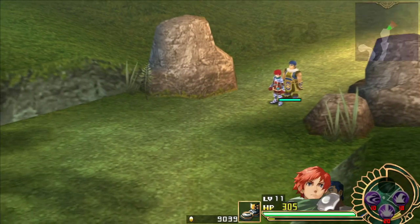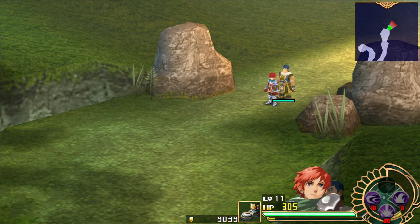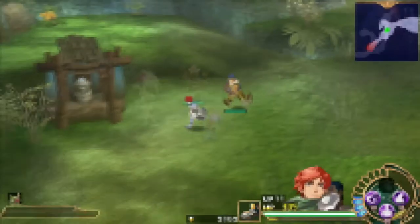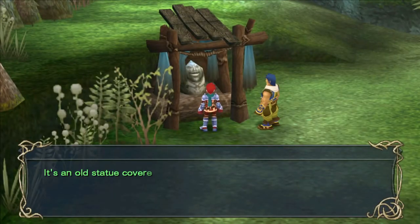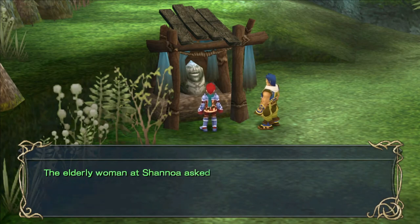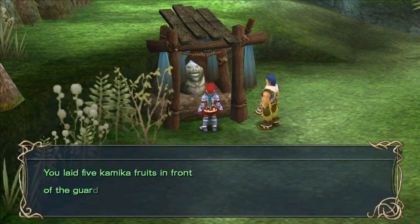There's one other side quest we need to get to. Remember how there was a shrine at the entrance of Shinoa where we were tasked with making an offering to it? Let's take care of that — I'll cut out all the backtracking involved. Here we are at the shrine. Let's make the offering — we have plenty of Kamika fruits to give up. Offer zero Kamika fruits — heh.